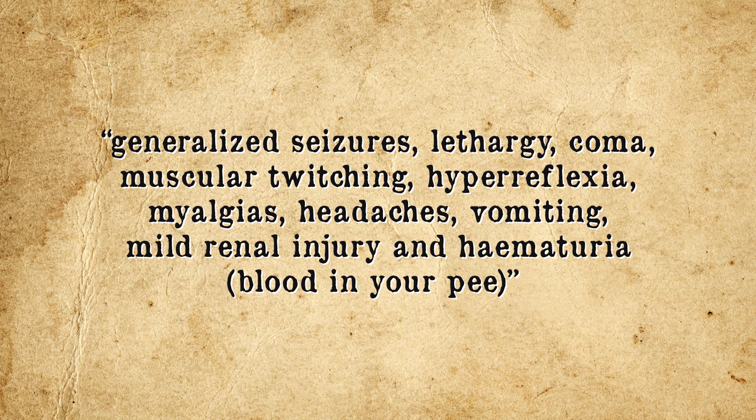Beyond its use as an explosive, fire starter, and modeling clay substitute, when eaten in extremely small amounts, C-4 is known to produce a mild high likened to being drunk — something soldiers in Vietnam also took advantage of. However, when consumed in anything other than extremely tiny quantities, C-4 can cause generalized seizures, lethargy, coma, muscular twitching, hyperreflexia, myalgias, headaches, vomiting, mild renal injury, and hematuria, as noted in a 2002 case study in the Journal of the Royal Society of Medicine.